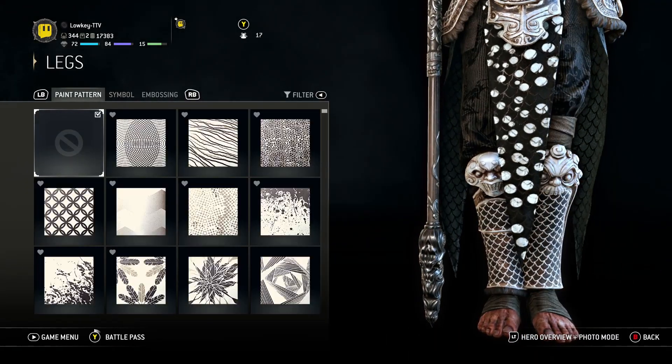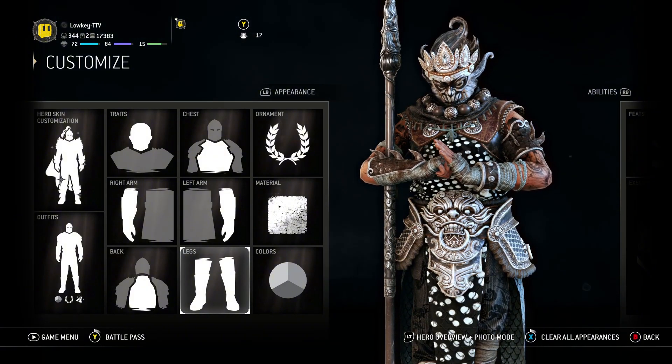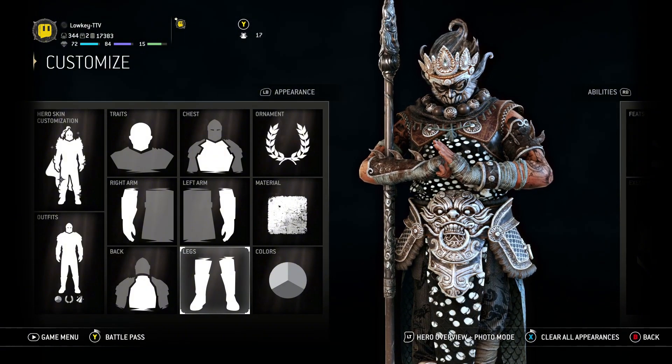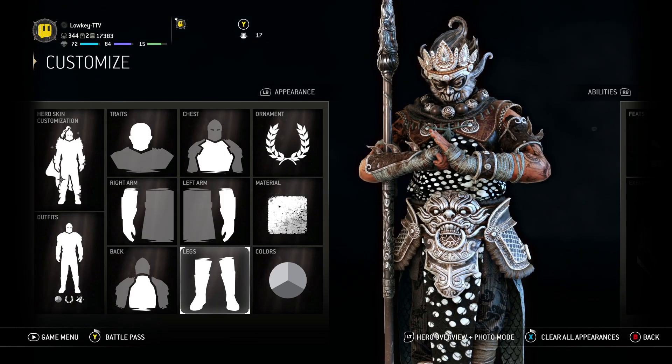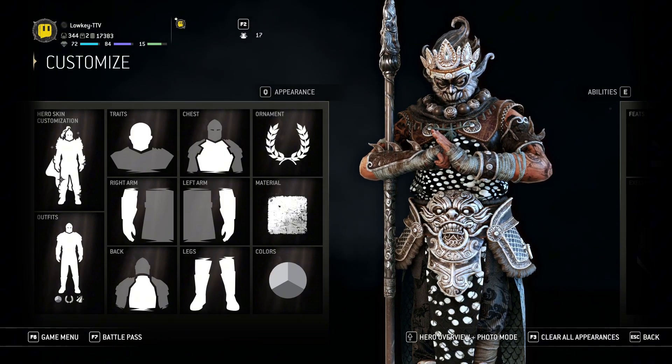For the legs, nothing. There you go — I know especially one guy was asking how to make it, so there you go. That's how you make the Cowlin drip. I'll catch you on the next one. Peace out.